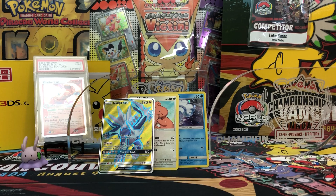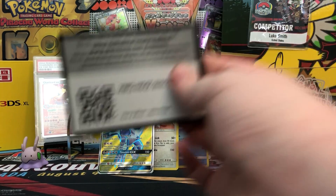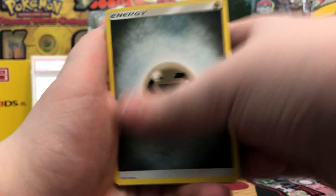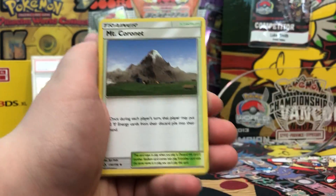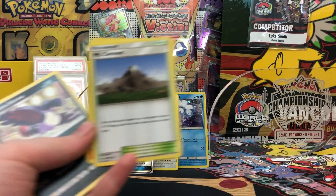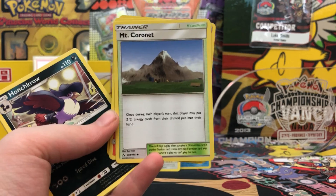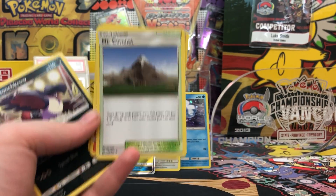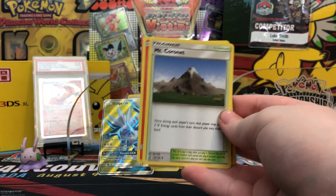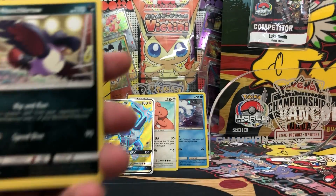I'm gonna go into the third pack. We got a Metal Energy, Turtonator, and Mt. Coronet. This card is also good with the Dialga because it has a three retreat cost, so to retreat and attack with another Pokemon you can use Mt. Coronet, get those two Metals back, and attach them onto another Pokemon with Magnezone to attack right away. So in combination with Magnezone, Dawn Wings Necrozma, Solgaleo, and Dialga - just a ton of combos with Metal.